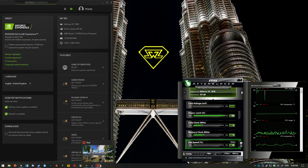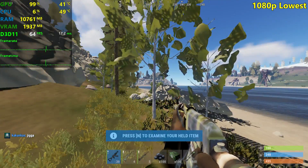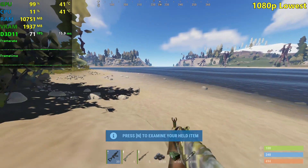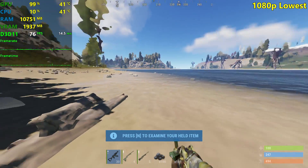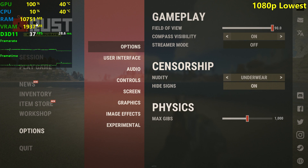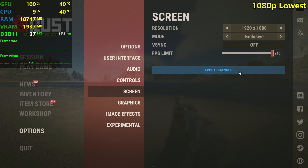We're testing the GT 1030 in Rust — that's probably why you clicked this video. As usual, I am running the Ryzen 7 3700X with 16 gigs of RAM. If you want to play Rust, you don't need the 3700X, but you will need the RAM, because as you can see right now, running the game at the lowest settings possible, we are already eating 11 gigabytes of RAM and the full 2 gigabytes of VRAM. This is the GDDR5 version.